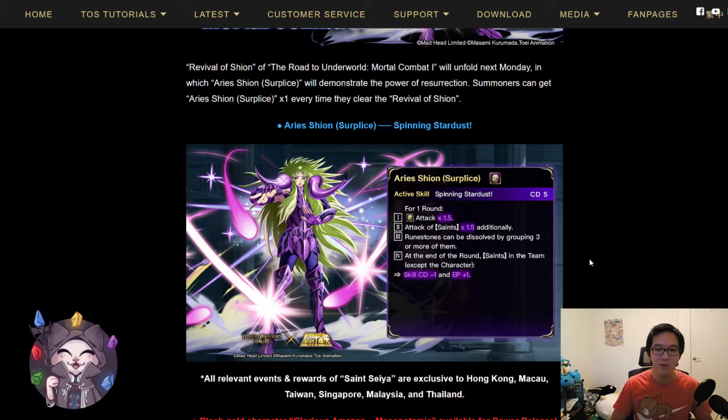It's going to be a Dark Human card with a CD5 skill and the following effect. For one round, Human Attack increases by 1.5 and Attacks of Saints increases by 1.5 additionally. Runestones can also be dissolved by grouping them in groups of 3 or more, which means you can dissolve them in L shapes as long as a group of 3. At the end of the round, Saints in the team except the character will get a skill CD reduction of minus 1 and EP plus 1 if they are switched.